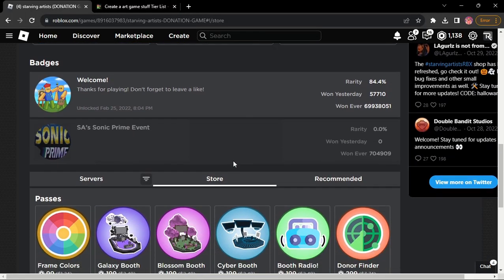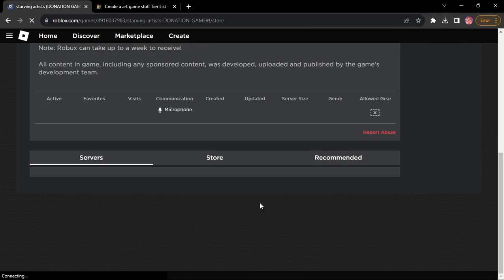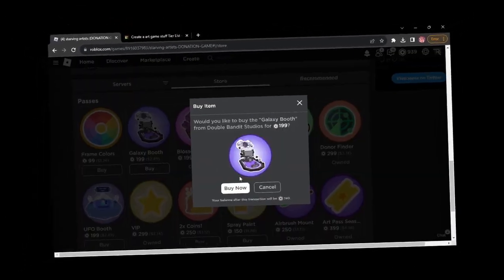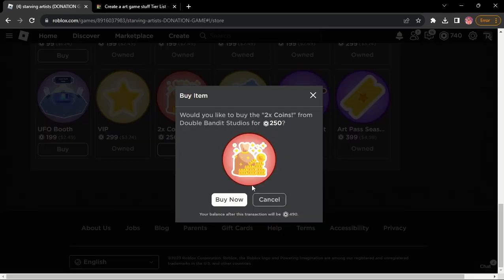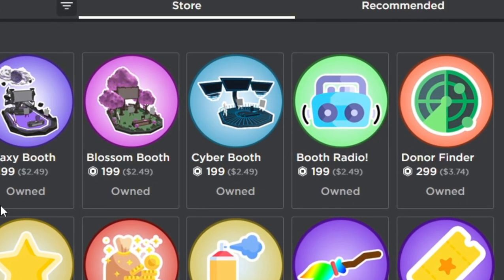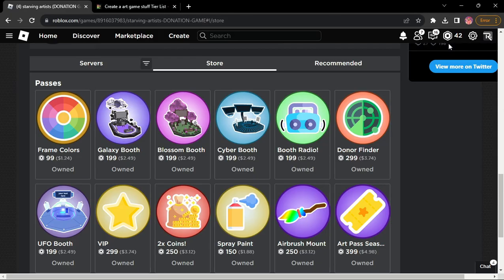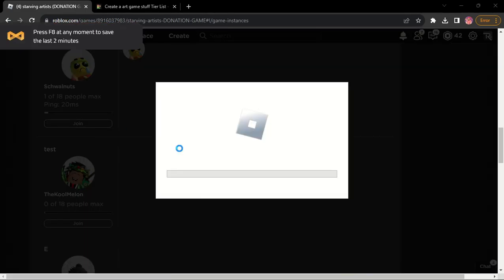It pains me to buy these because there's a reason I wasn't buying them. Some of them are used to help you make art, some of them are just booths, and then there's the airbrush mount, which I could care less about. Surprisingly, I don't have the two times coins — I thought I had that, but I guess I don't. After buying every single game pass, I'm left with a grand total of 42 bow bucks. I had 1,500 before starting this video. I'm gonna rejoin the game real quick so that way it'll register I bought them.